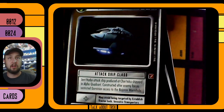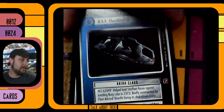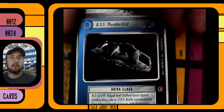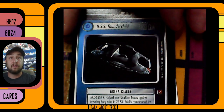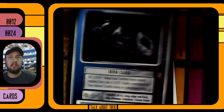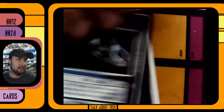This is an Alpha attack ship — your Gem'Hadar attack ship. And we've got a Thunder Child — nice, an Akira class, NCC-63549. That is the Thunder Child, so we do actually get a Starfleet ship finally after all that.